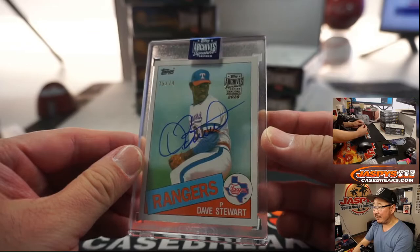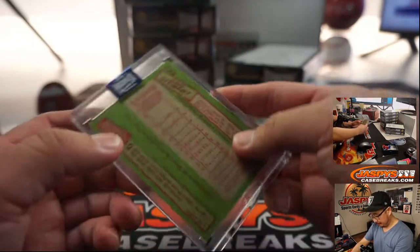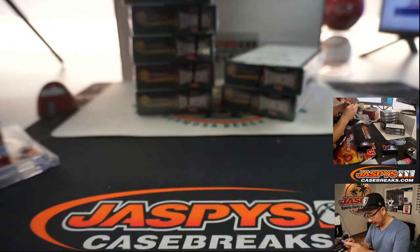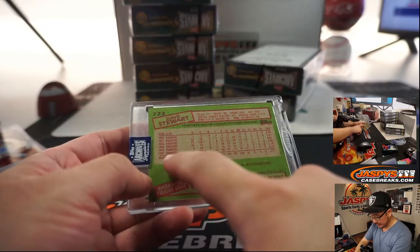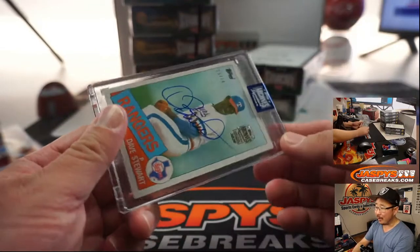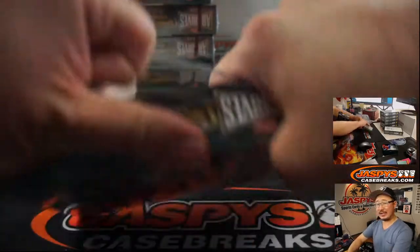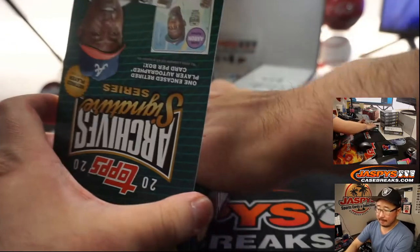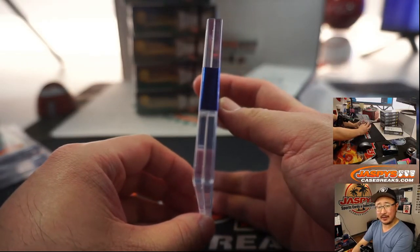Next player is Dave Stewart — Rangers Dave Stewart, 35 out of 74. He was with the Dodgers for a minute or two — early 80s, 70s — then went to the Rangers, and then a few years after that he went to the A's. I only remember A's Dave Stewart. He became a sports agent to a lot of players for a while — might have been Matt Kemp's agent, among others. Maybe he did some coaching too.